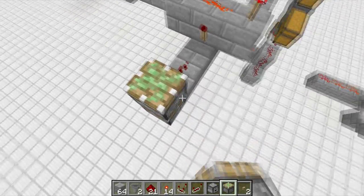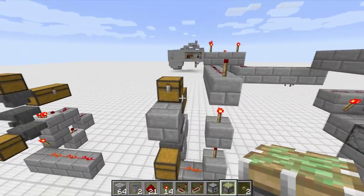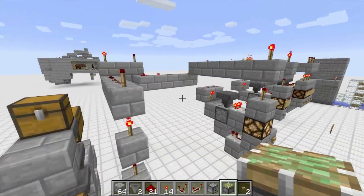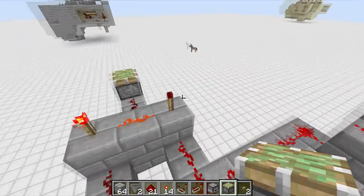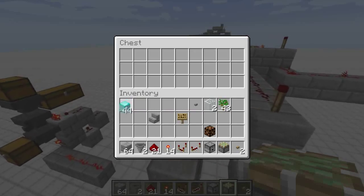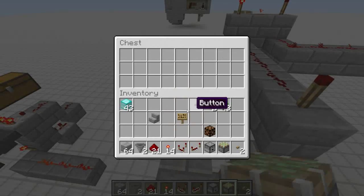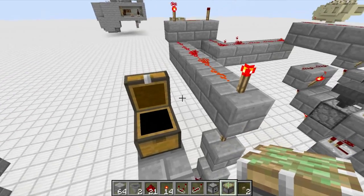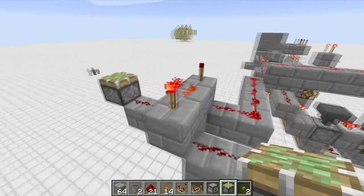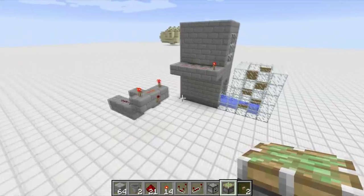Neither of these signals has power yet. You need to select your item first, otherwise you'll throw away a diamond block. Watch — the torch is still off. Now once we insert the diamond block it flickers, and there we go — the AND gate activates the piston. Every time a diamond block is entered with an item selected, that AND gate will fire.